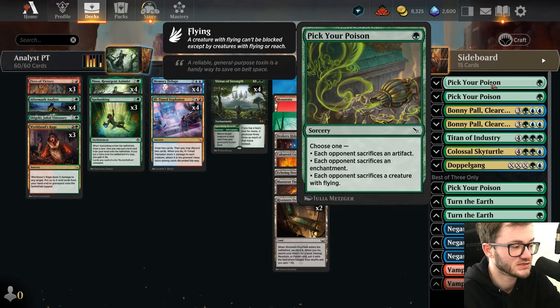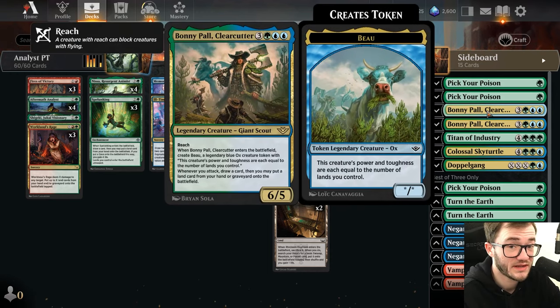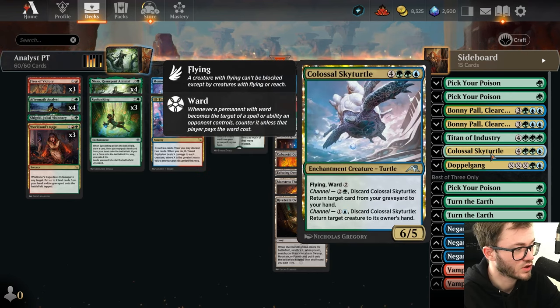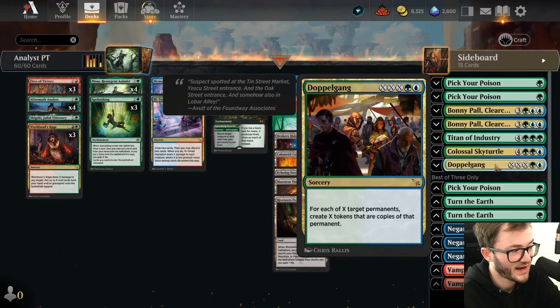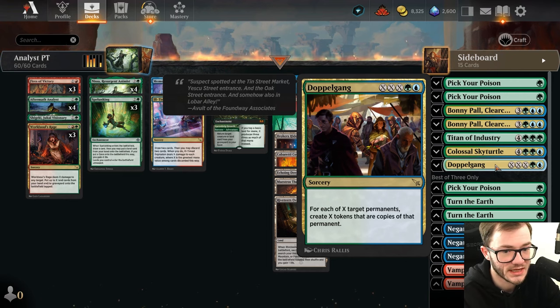In the sideboard we have Pick Your Poison - three copies, really good against artifacts and enchantments or any annoying flying creatures. We've got two copies of Bonny - I actually played this last time and it actually won me a game, so yeah it's a pretty good one. You get two huge creatures for six mana, which is crazy. One Titan of Industry - big boy, very versatile, really hard to deal with. One Colossal Sky Turtle - pretty good for slowing down your opponent. You can discard it to return a creature to your own hand, or discard it to return a card from the graveyard to hand. Doppelgank is in the sideboard - I've never brought it in, I don't really know what matchup you'd bring it in against.